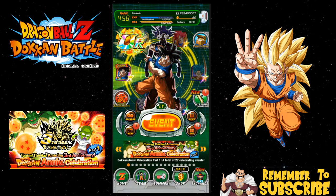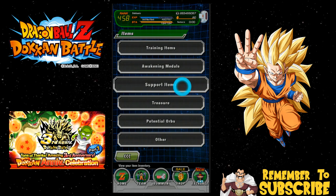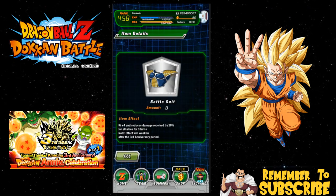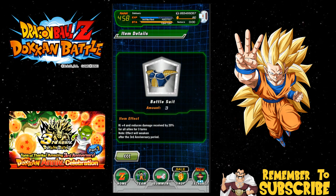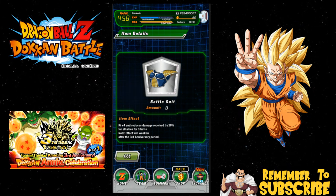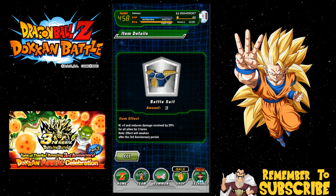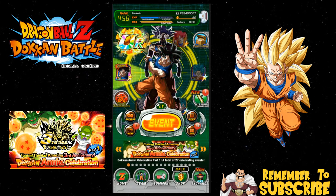Let's go into the item menu and look at the new item: the Saiyan Armor, which gives Ki plus 4 and reduces damage received by 20% for all allies for three turns. The effect will weaken after the third anniversary period, which is kind of cool. It's not HP regeneration, but it's pretty useful — maybe for LR stages and things like that.